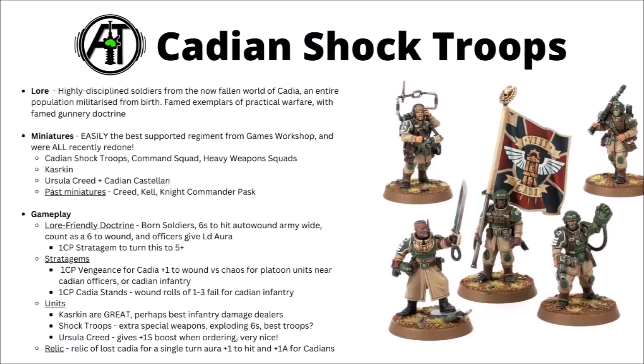Vengeance of Cadia makes them extra angry at Chaos for blowing up their homeworld. You can use it on any Cadian keyworded units, or give it to another unit within six inches of a Cadian officer. It gives you plus one to wound when attacking a Chaos foe, so it's quite a nice damage boost if you're playing against them. The other one's really strong as well — Cadia Stands for 1 CP makes wound rolls of one to three fail against Cadian infantry, which is a really quite big advantage for Cadian Shock Troops as your mainline battle troops.